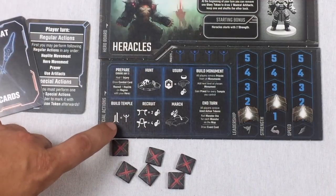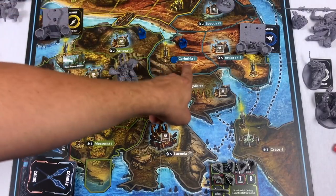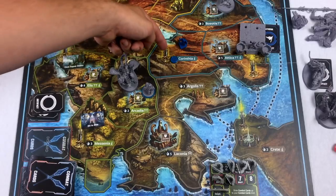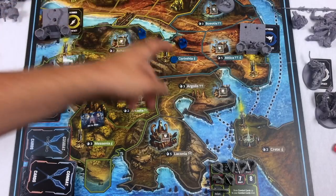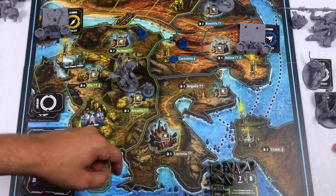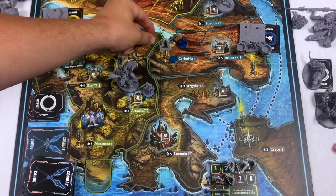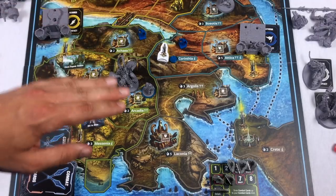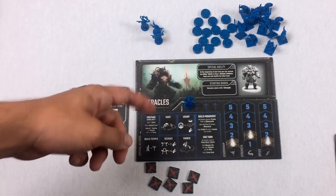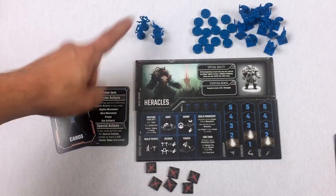You can also build a temple as a special action. To do so, look at the regions you control for a temple icon — the two-pillar symbol. If you have one, take a temple piece and place it there. When you build a temple, you add a priest to your board, which becomes available for the prayer action next turn.